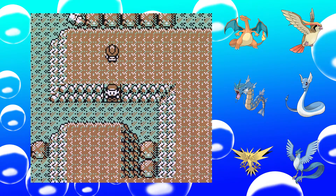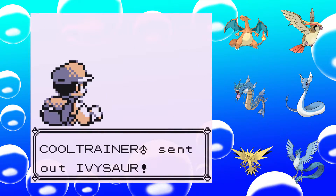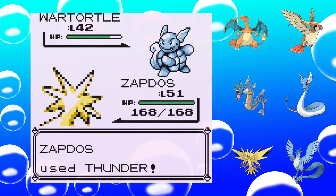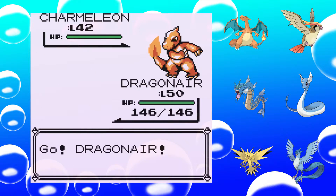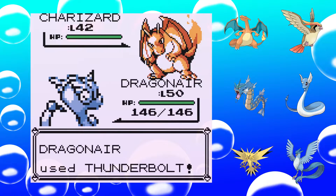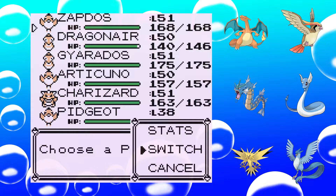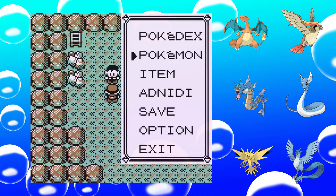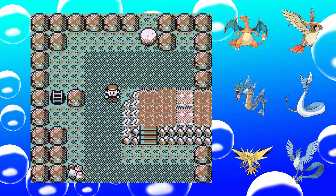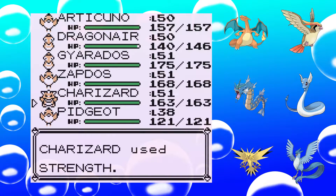Let's battle this girl. Let's battle. Zapdos does quite some damage, eh? Okay, another fight. These trainers really have quite a nice collection of Pokémon around here. We will see how that goes. So, another switch puzzle. Okay, that's not too hard here. Of course, I have to use Strength each time again.